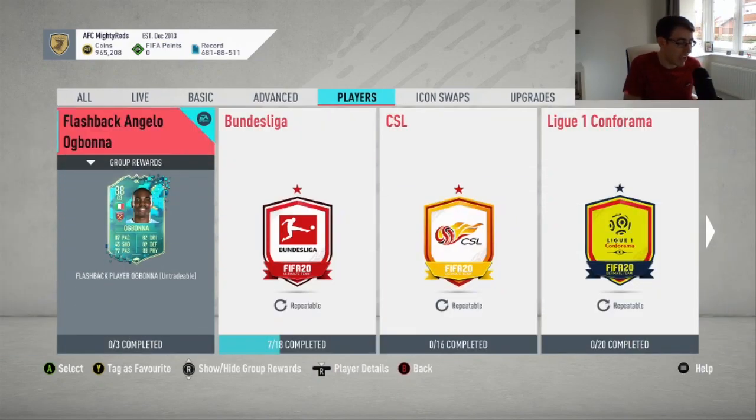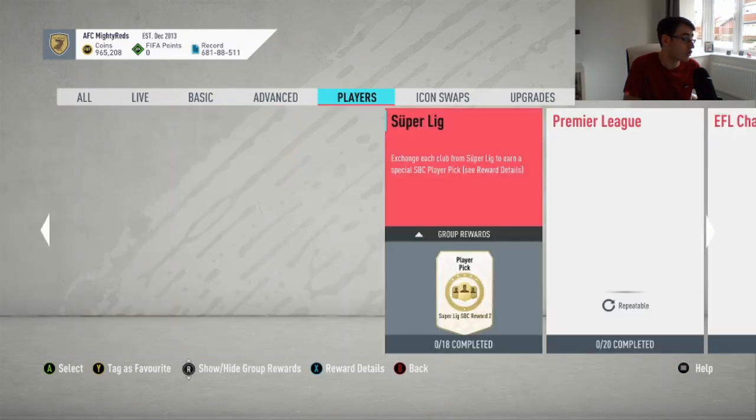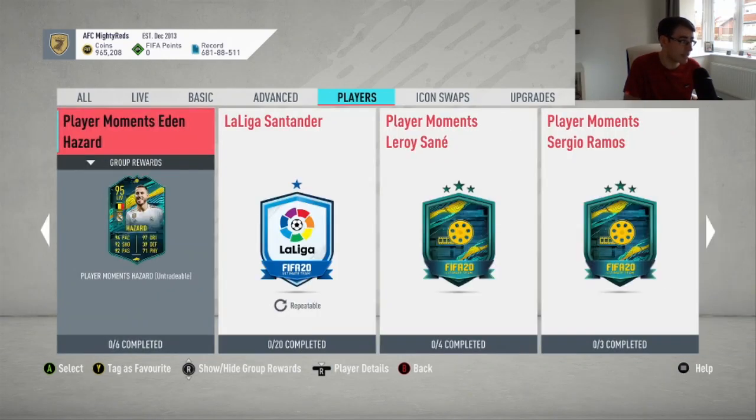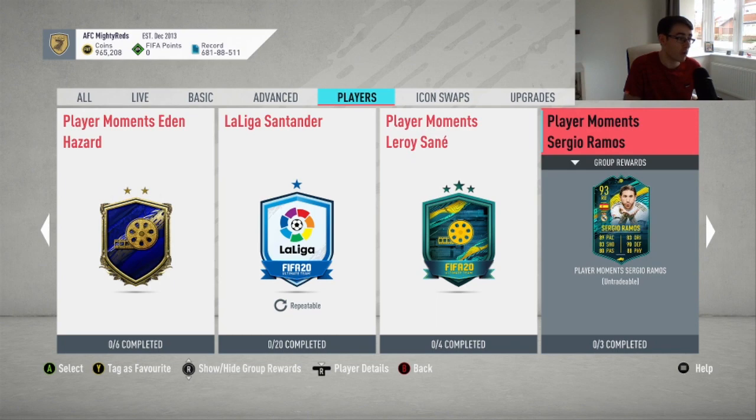How does a West Ham player find his way into the players section on FIFA 20 Ultimate Team? I am joking to any West Ham fans watching this video, but it is a bit of an interesting card to put in here because usually the cards we see in the players sections are available between that and FIFA, and as you can see they're all like 90-rated plus cards like Eden Hazard, Sane, Sergio Ramos.